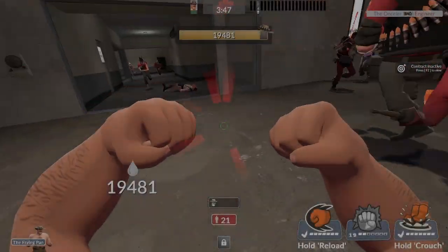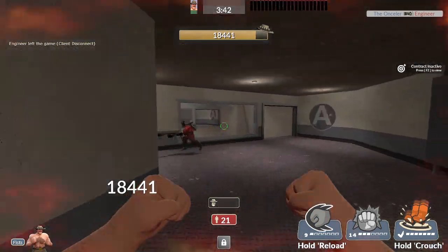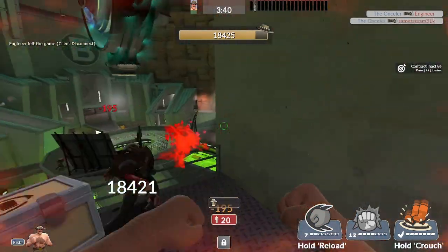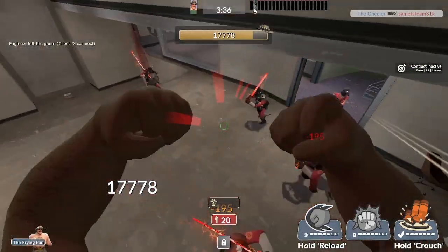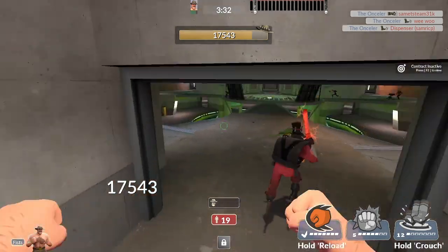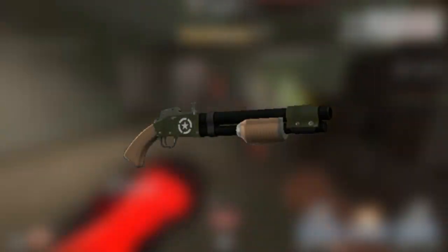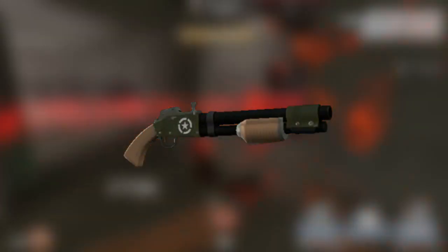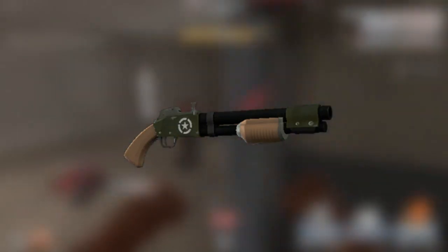Would you be surprised if I told you that in this mode you don't want to be using the rocket launchers as much as you want to be using the melee weapon slot? Rocket jumping can certainly get you out of Hale's range, but Hale moves around so much in the air that you don't get many chances hitting him with the splash damage. I just want to mention the Reserve Shooter — if Hale is in the air at all, it deals crits. I used it on Soldier for a bit and it's honestly not too bad, but damage falloff does kill it.